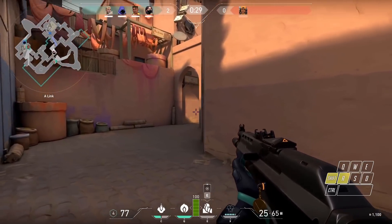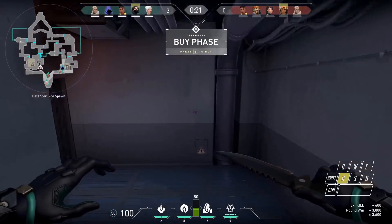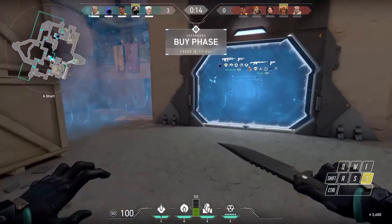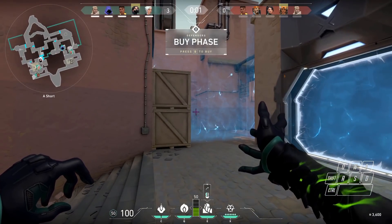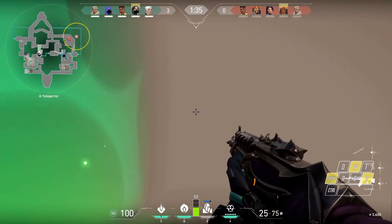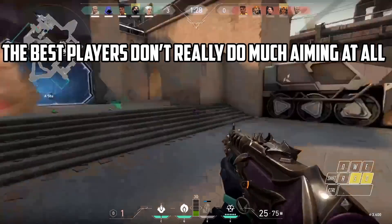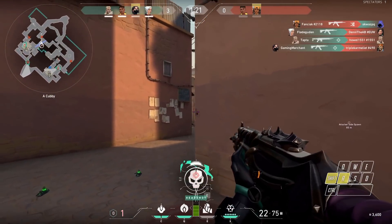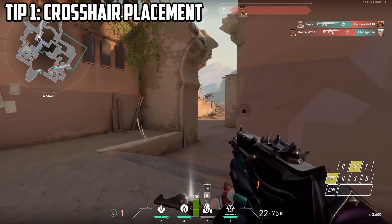You die very fast in Valorant, which means you need to be able to get the upper hand and better reflexes when it comes to aim. I want to talk about 6 tips you can use to improve your aim in Valorant — every player, whether they are new to the genre or new to Valorant but have played Counter-Strike, is going to want to learn these things. To be good at aiming in Valorant you need to put yourself in a position where you're doing as little aiming skill as possible — this is known as crosshair placement and it's the first tip.